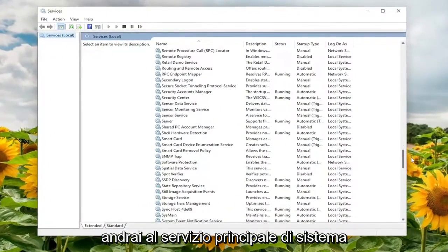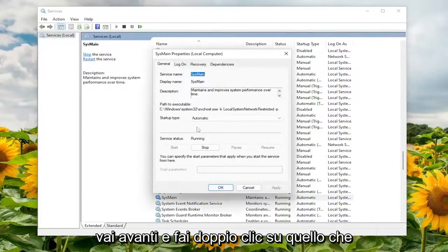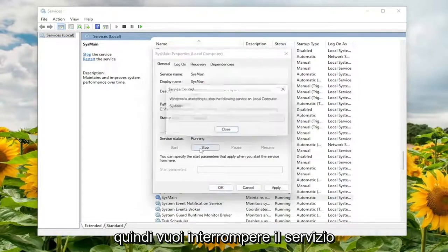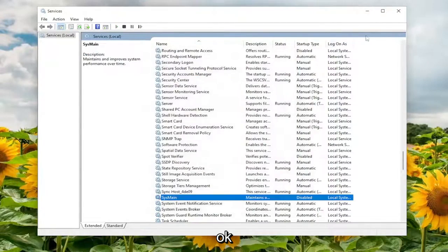You want to go down to the SysMain service — S-Y-S-M-A-I-N. Go ahead and double click on that. You want to set the startup type to disabled and then stop the service. Then select Apply and OK, and close out of here.